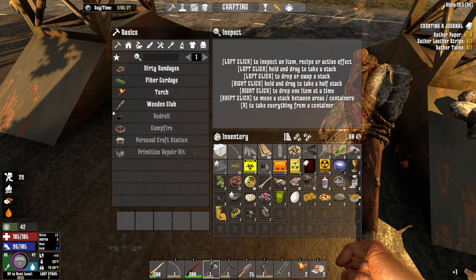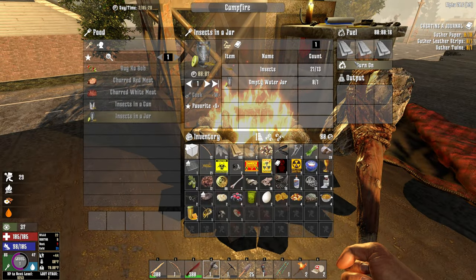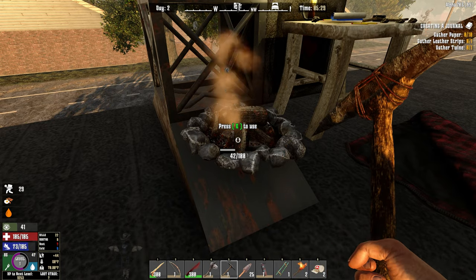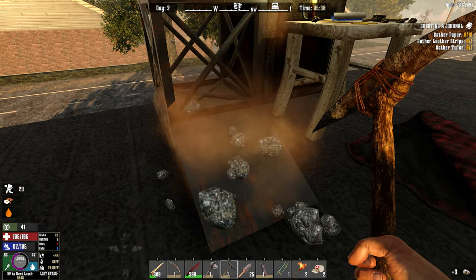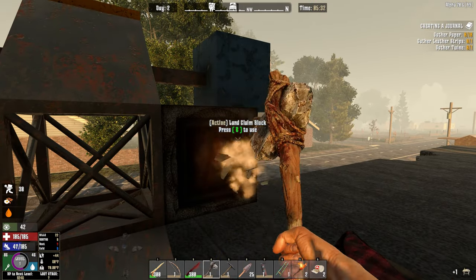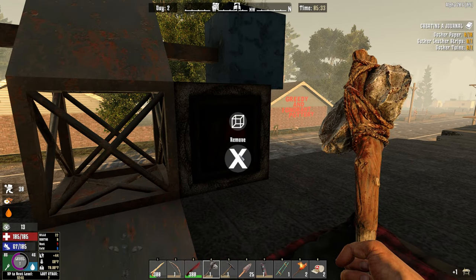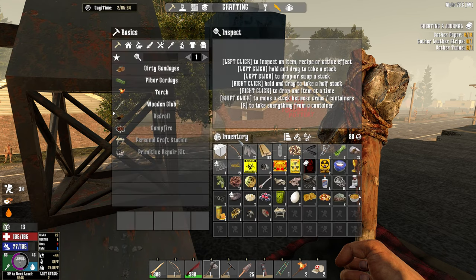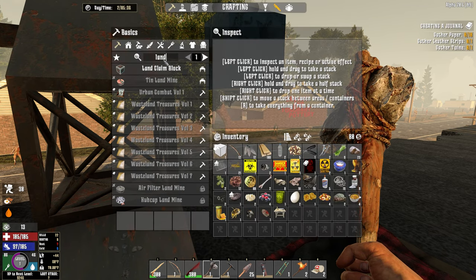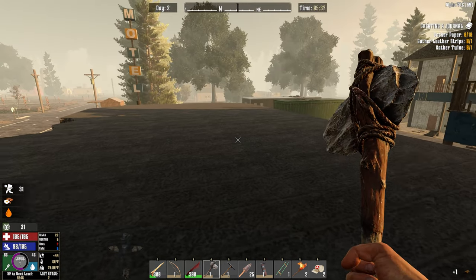Let me see if we get this storage back — we do, got it. Can we get this back if I knock it down? We did not, we just got the stone back. This one I know we get the table back. Can I pick up the land claim block? I didn't get it back. I don't want to stay here — as much as this is an okay spot, it's definitely not where we want to be.